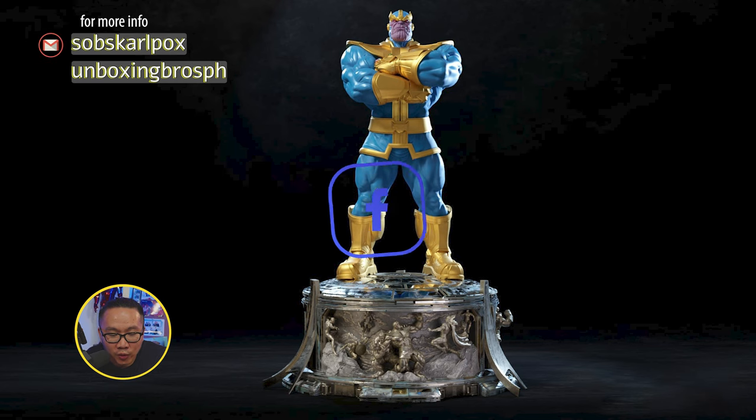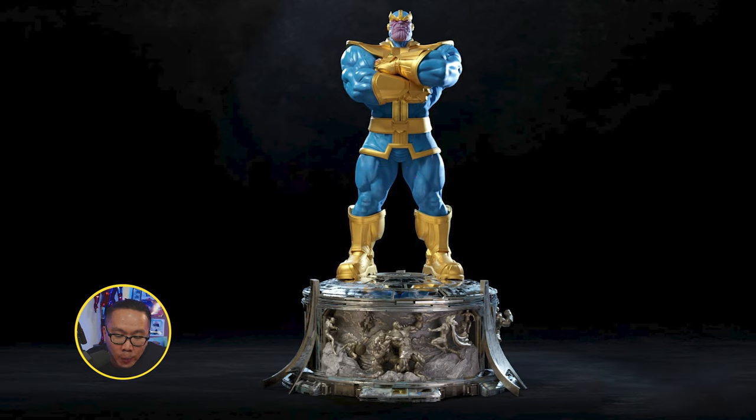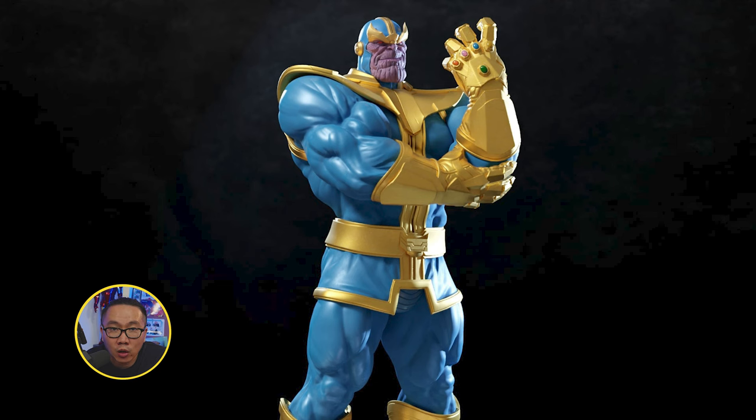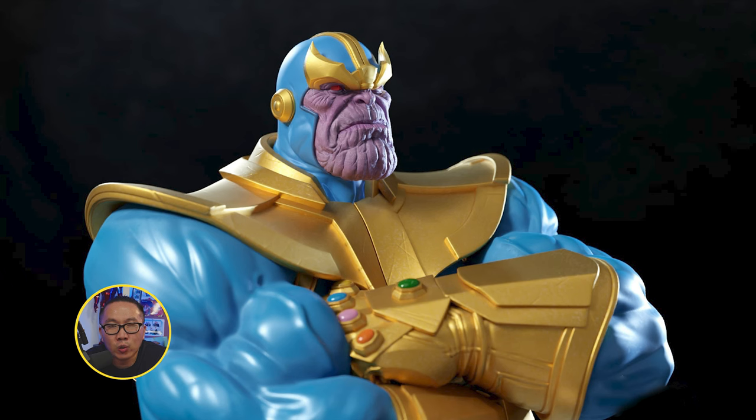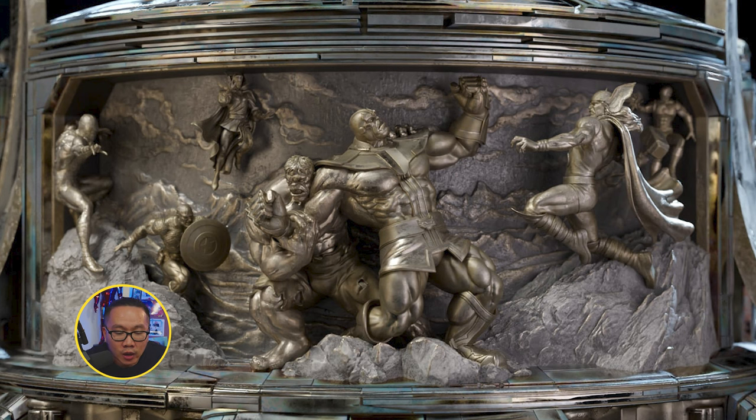We have a full reveal for this Thanos — probably the most comic-accurate custom Thanos so far. It comes with 2 portraits and 2 sets of arms, and you get to choose between the classic color version, which is a light blue Thanos, or the modern color version, which is a darker kind of blue. And look at that base — damn amazing.